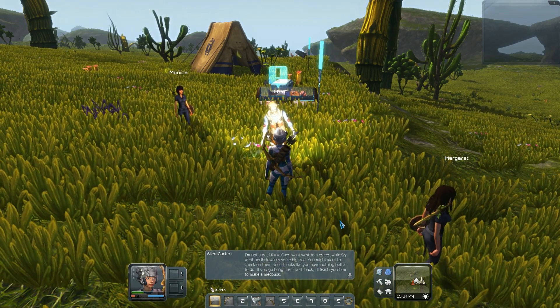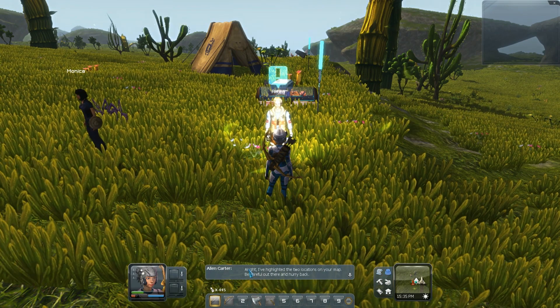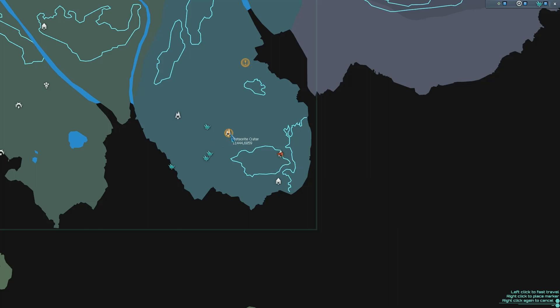If you go bring them both back, I'll teach you how to make a med pack. Done. I've highlighted the two locations on your map — don't die out there and hurry back. So essentially Chen is here, which means I don't have to walk all the way — I can just fast travel there. And then there's the big tree, which I will have to go up to get. We'll probably do that in the next episode. I also need to — if I remember correctly, there was some aluminum around here, at least that's where it was in Alpha 0.7.